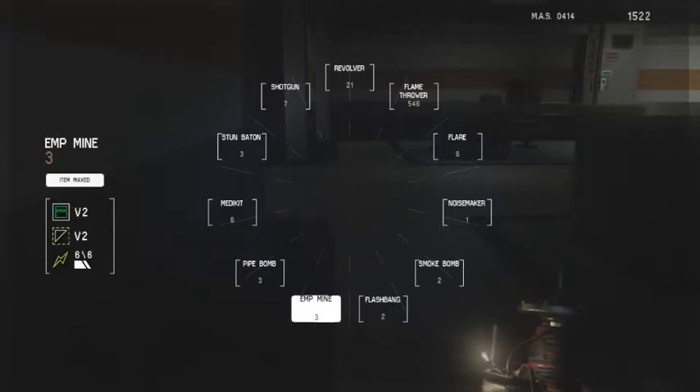I've got three EMP mines. Problem is, the last time I put one of these down, the bloody thing exploded right in my face. Right, so we've got loads of flamethrower fuel, shotguns, stun batons. I don't seem to still have that kind of pickaxe-y thing. Obviously I'd rather get through this without using anything, but look at him just pacing about like he owns the joint. Where's he gone? I'm not going anywhere.